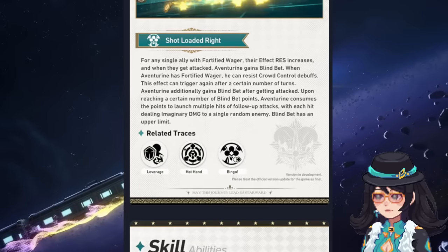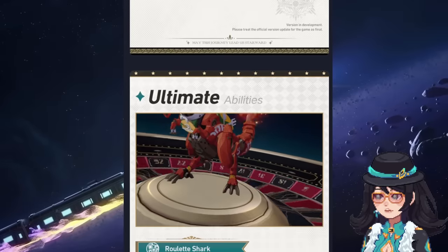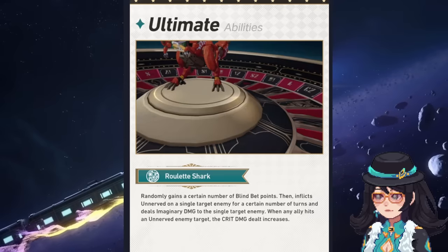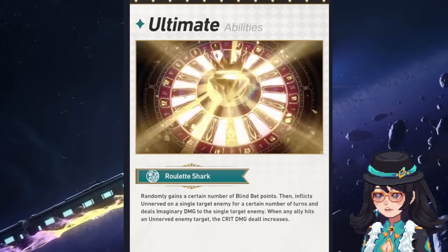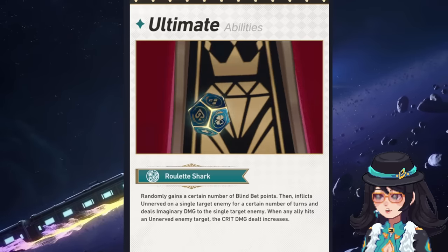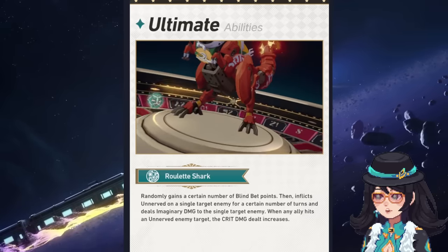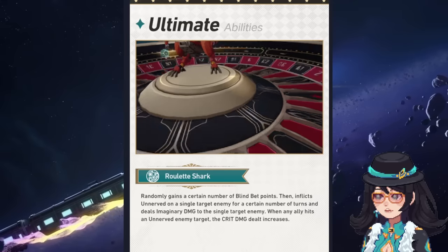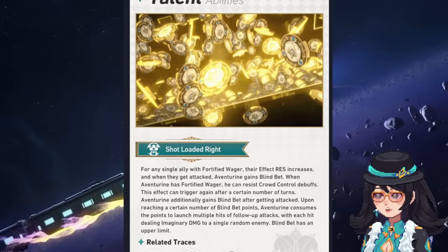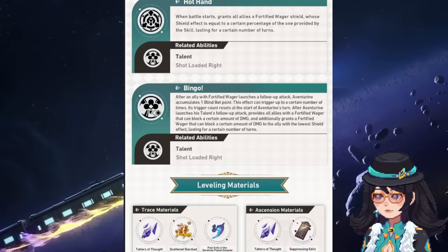As for the rest of his kit, I'll go way more in depth in my next video or the one after, as I'd rather give you guys a full in-depth review. But what's really nice from his kit — which the live stream made note of — is that whenever Aventurine uses his ultimate, he inflicts a debuff called 'Unnerved' onto the enemy, and when any ally hits this debuffed enemy, their crit damage dealt to that enemy increases. That's really nice for the team dealing more damage, and especially good if you have follow-up synergy.